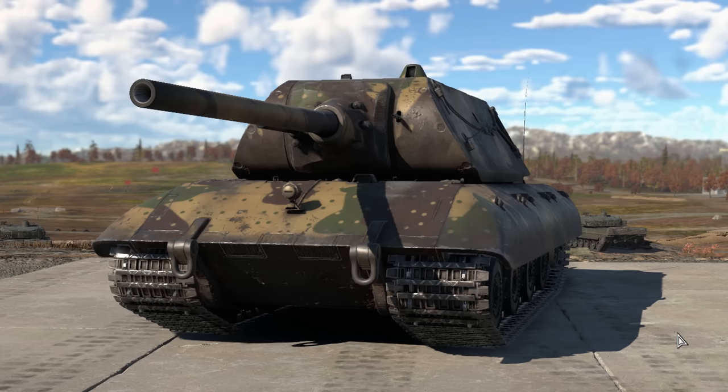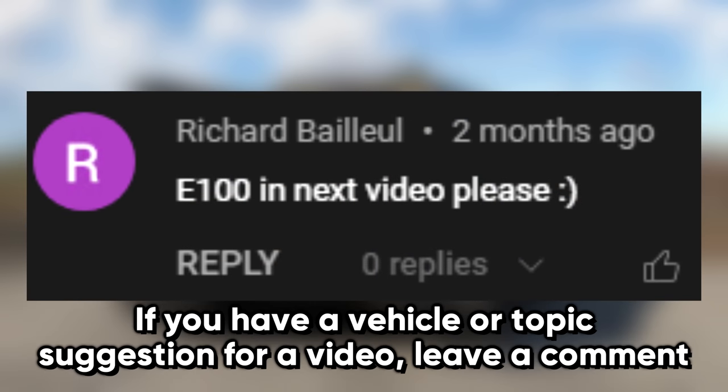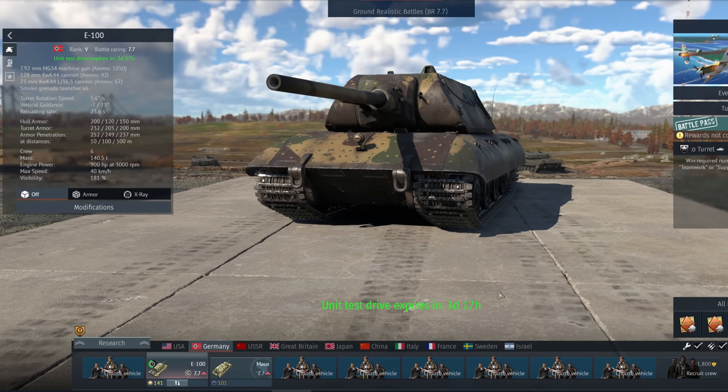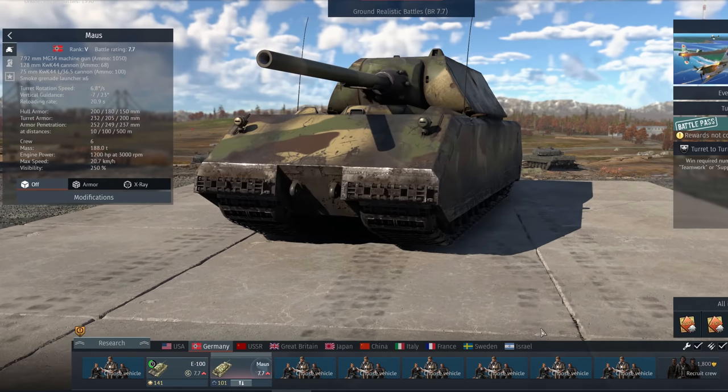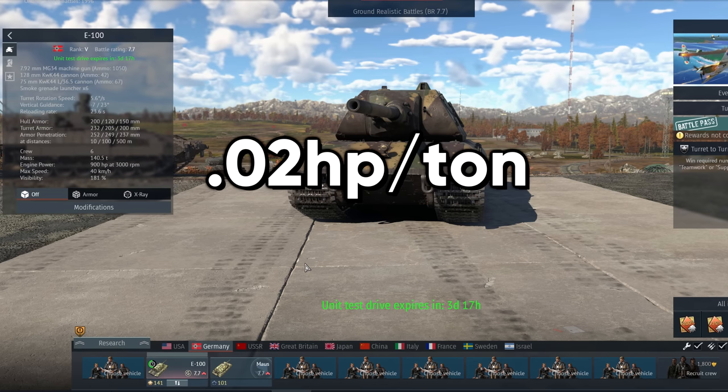Since I've made a lot of videos on rare tanks in War Thunder, I got a ton of comments asking me to play the E-100. Being one of the rarest tanks in the game, I don't own it, but I did get a test drive for it. The E-100 is basically a less stupid Maus. It weighs a lot less, but it also has a less powerful engine. It's a fair bit lighter, which you'd think would improve its mobility, but its power-to-weight ratio is a whopping 0.02 better.